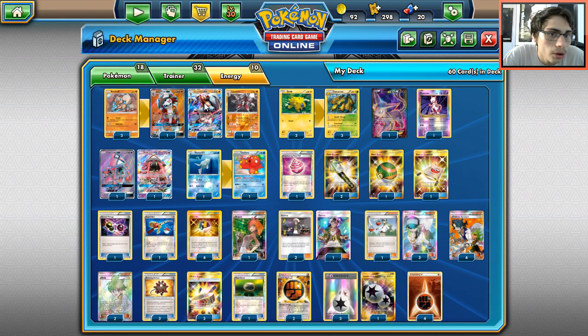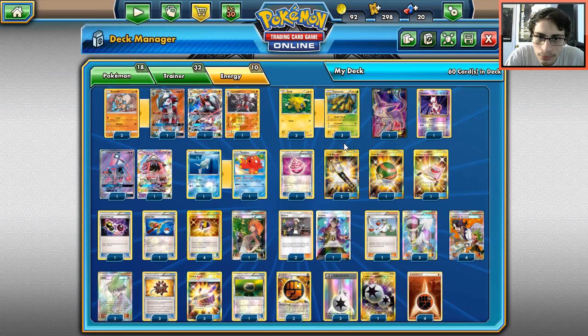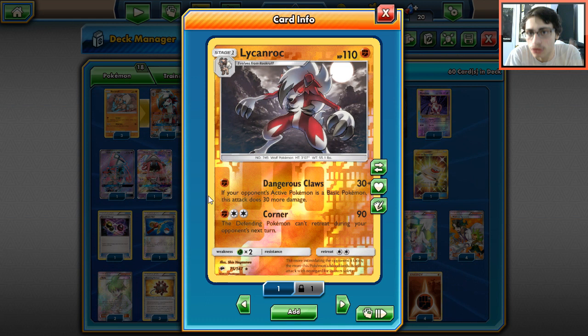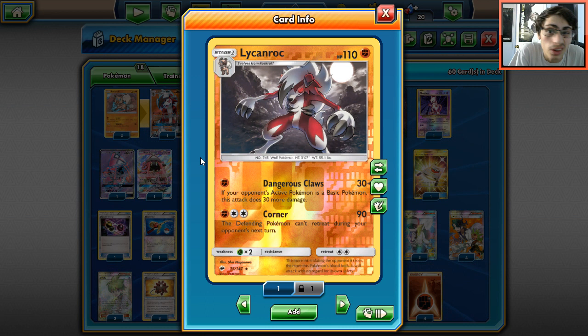Lycanroc also provides a very good attacker. One thing this deck might struggle with is not having a really powerful hard-hitting attacker, but Lycanroc has that with Dangerous Rogue which is an amazing GX attack. You also have Claw Slash which isn't too bad. Baby Lycanroc's Dangerous Claws is very good for donking sometimes when you can't Double Thread an active Frogadier. We do play two Wallies to enable those donk plays.